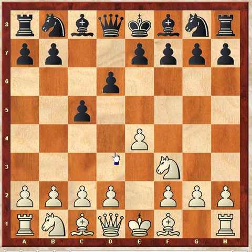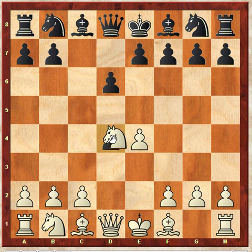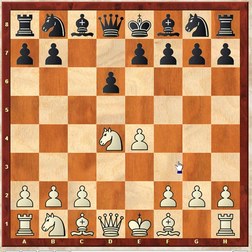An open Sicilian is when you simply push your d-pawn as white into the center and play d4. If you play d4 in this position, that creates what's known as an open Sicilian because black will most of the time take that pawn. You'll see that the d-pawn here for white has been traded for black's c-pawn, and that kind of opens things up — hence the term the open Sicilian.